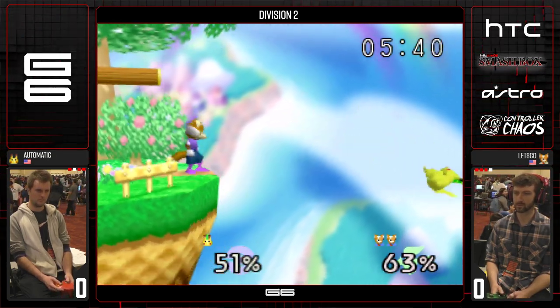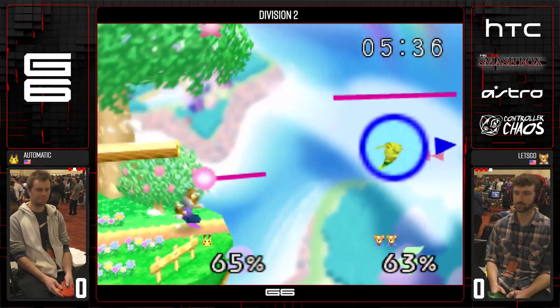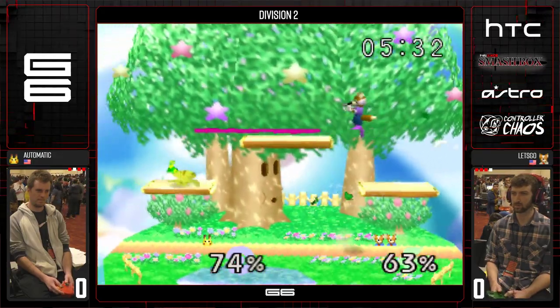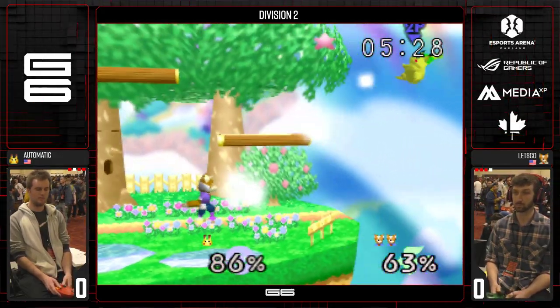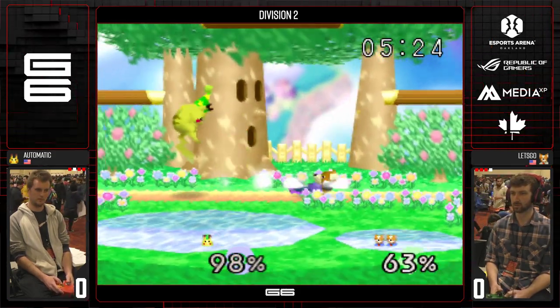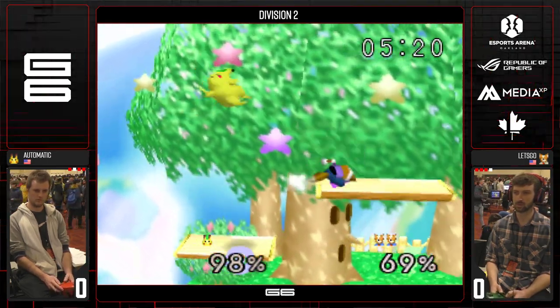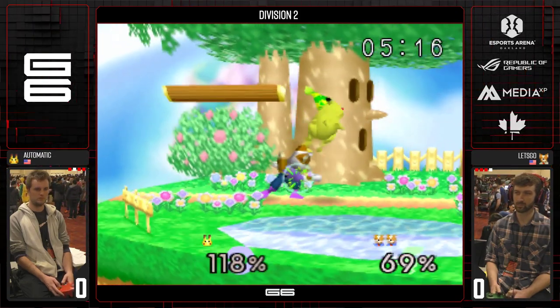Down him off stage, cover high. Good read to the ledge — he narrowly misses that. Pikachu's gonna land and be able to cover it. He boxes so fast he can cover most of Pika's options. Let's Go is pretty slick with his slow drop aerials — gives him a lot more options to continue.